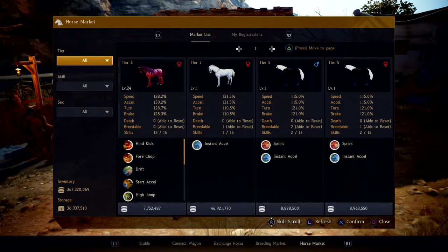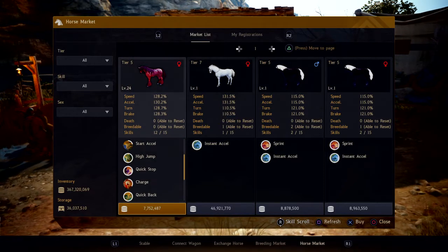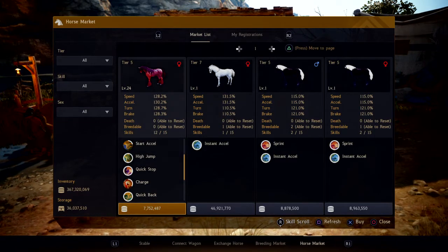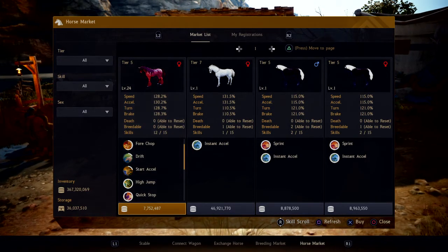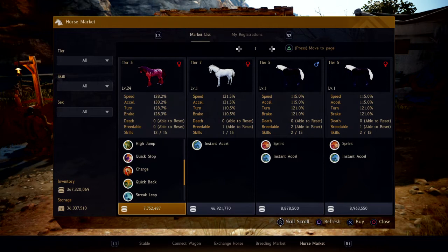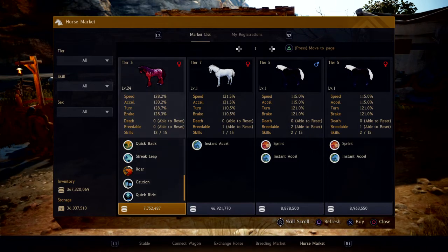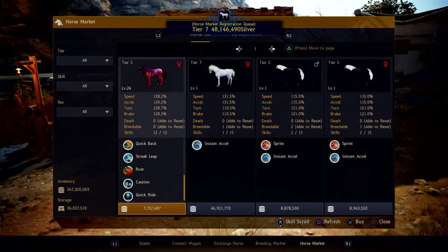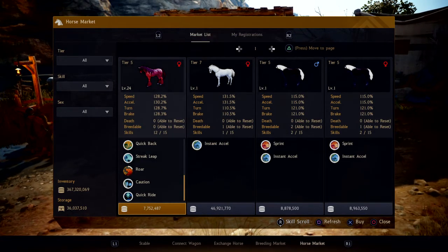Once you get to the horse market, here's a tier 5 horse for sale for 7.7 million. If you use the right analog stick, you can see all of the skills this horse has. Really good skills you want for your horse are Instant Accel, Sprint, High Jump, Quick Stop, and Quick Ride. These skills are very important — Instant Accel, when you're riding, allows your horse to instantly speed up. If you're halfway across the map and a world boss spawns in 15 minutes, you're going to need Instant Accel to help you get that speed boost to make it to that world boss on time.